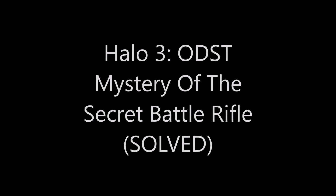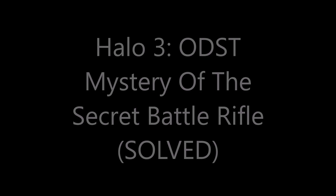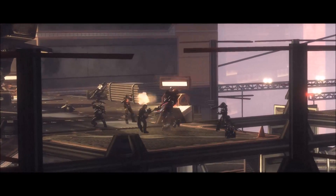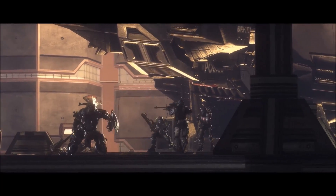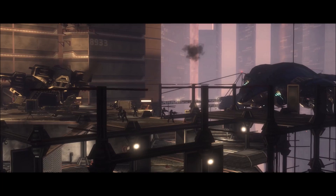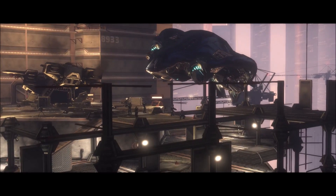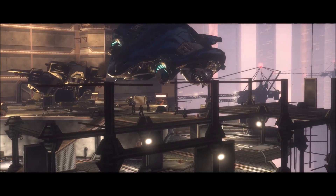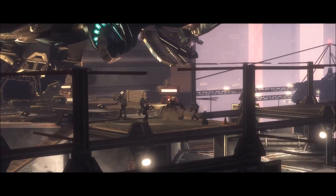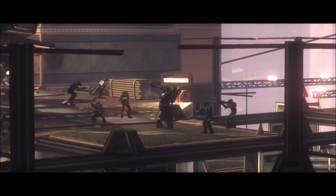Hey everybody, it's General Hede here, and today we're going to be tackling another old rumor or mystery kind of thing. So in ODST, on the mission NMPD HQ at the very end, as you just saw in this cutscene, there's one Marine or police officer that has a battle rifle in the cutscene. And as you know, battle rifles don't exist in ODST — they can't be found anywhere in the game. So when people saw this cutscene, they thought that there might be a little secret battle rifle hidden somewhere in ODST.